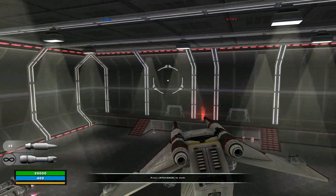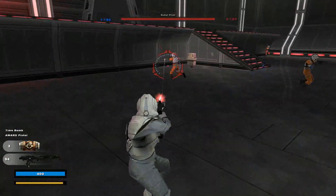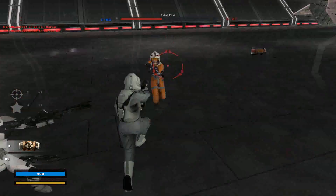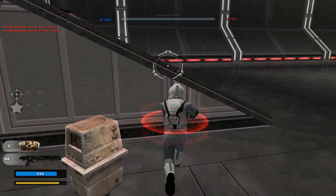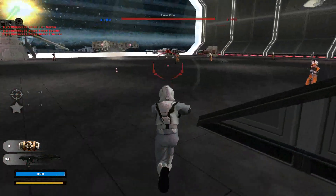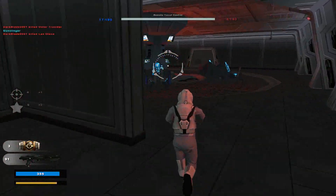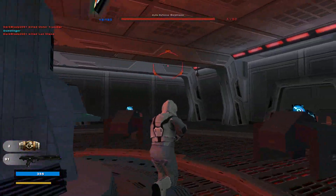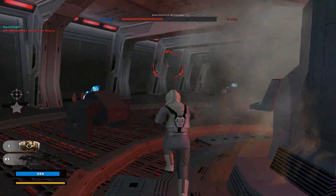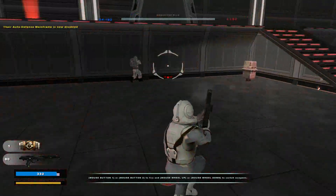As usual, gotta get the auto-turrets disabled. Let's get these Rebel scum pilots out of the way. We have some X-Wings to blow up. We can hear our blasters now - maybe only momentarily, but it's still something. Their auto-turret defenses have been disabled.